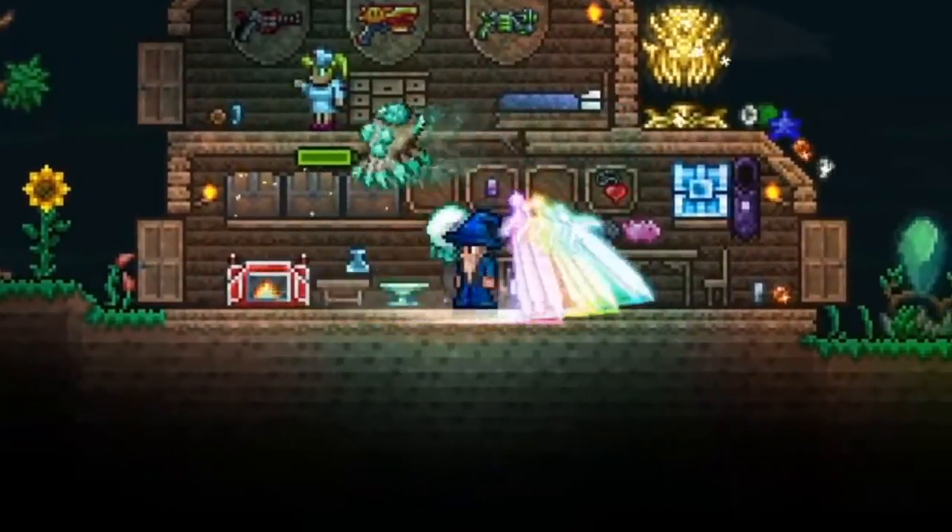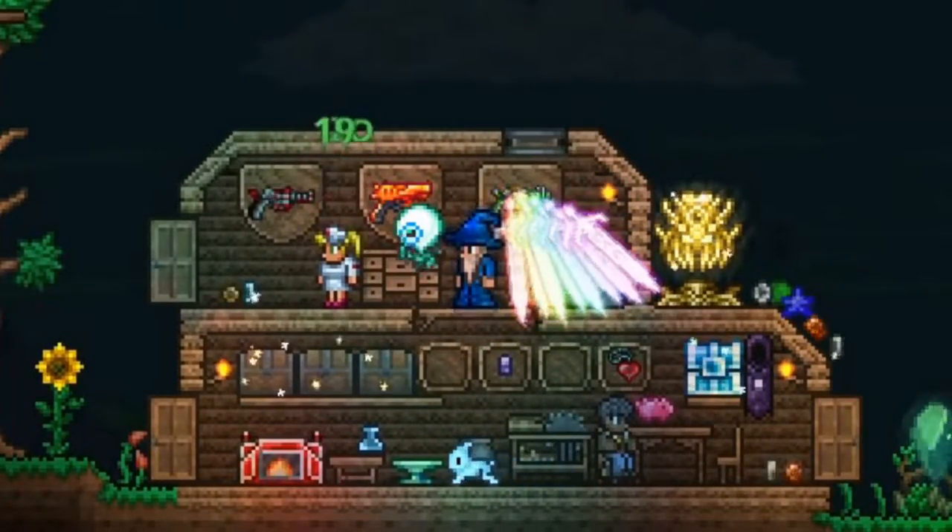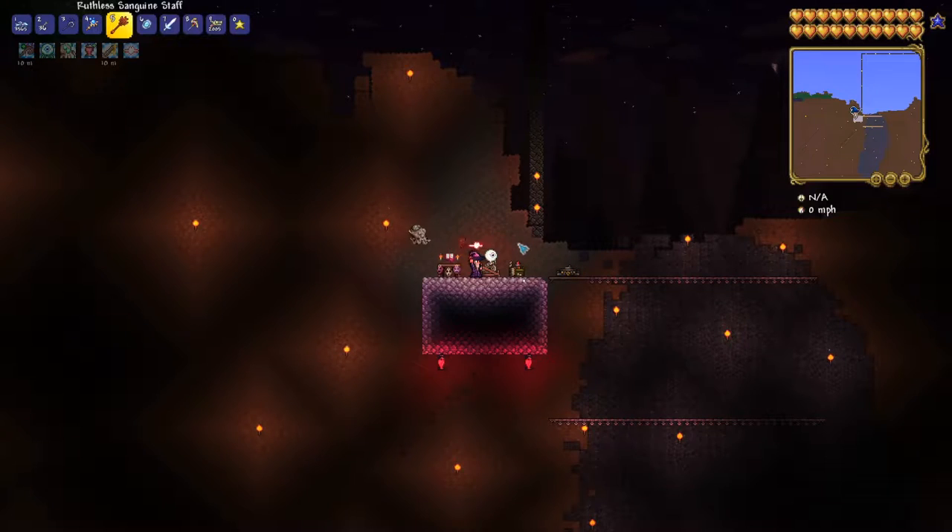Projectiles encompass a lot more than you might think: ranged attacks, magic attacks, minions, whips, yo-yos, several other melee weapons, grappling hooks, and pets all count as projectiles and cannot be used when the cap is reached. The easiest way to circumvent this is to summon your minions before you reach the cap, which will keep them active afterwards to help you fight.